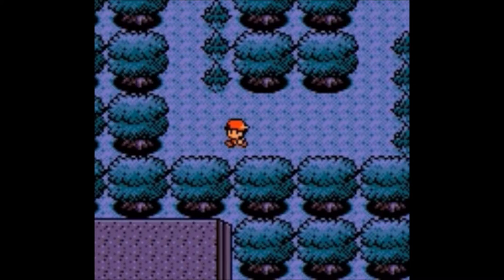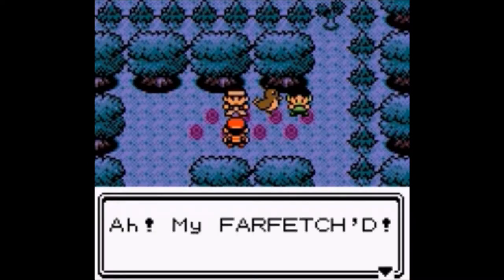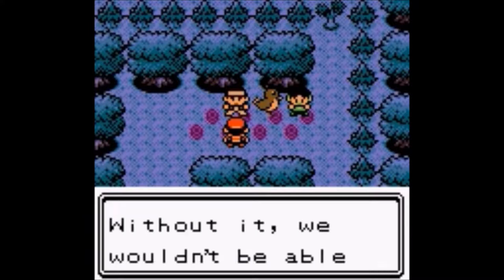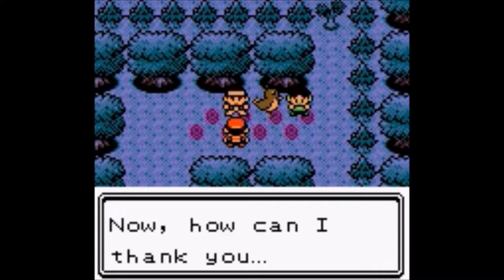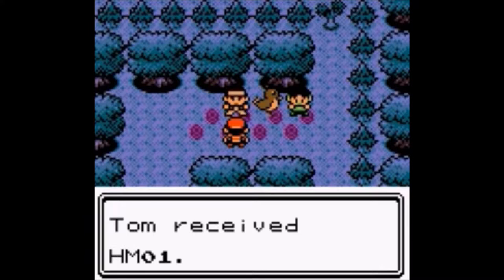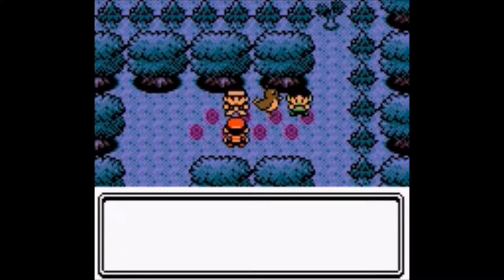He bumps into it — always a classic. The NPC says 'My Farfetch'd! You found it for us, kid. Without it we wouldn't be able to cut trees for charcoal. Thanks kid.' Then gives us a reward — I'm going to save HM01. Put that in the TM pocket. That's Cut — teach it to a Pokemon to clear small trees.